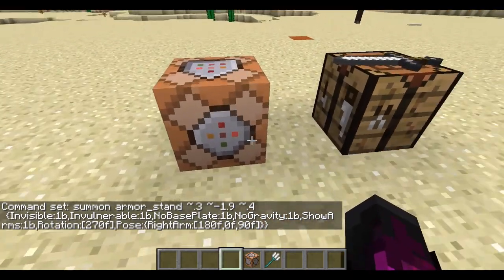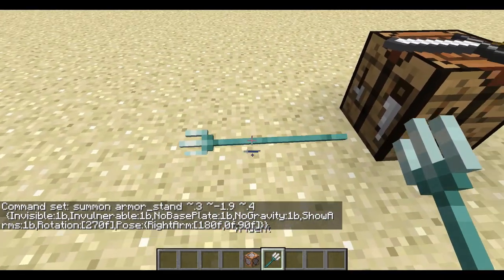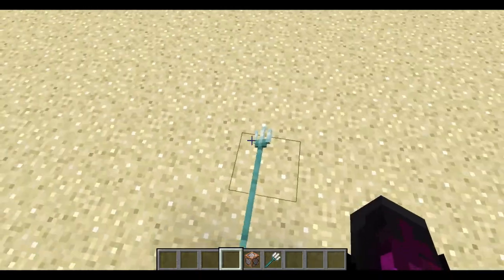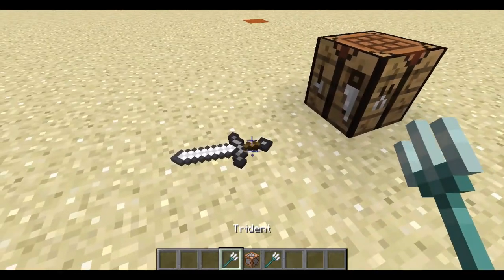And then you can place any item you like down, but first you have to break the command block and then place any item. That actually looks really cool. I've never placed the trident down before. And you can have them like decorating — it's really really cool.